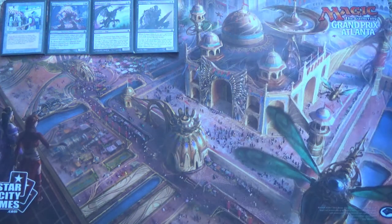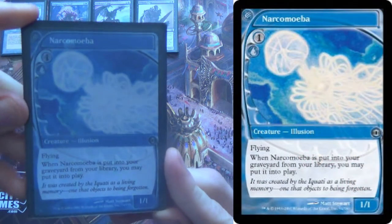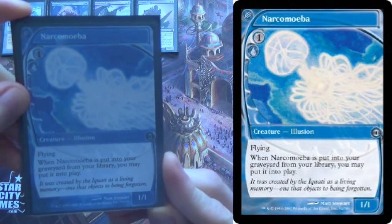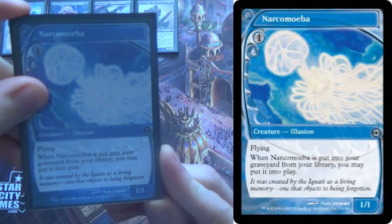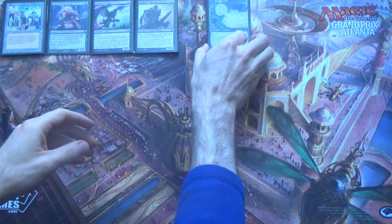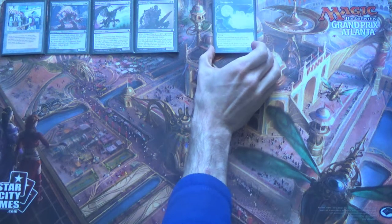Now we're dredging and we're trying to hit creatures to put into our yard. The main one is Narcomoeba. It's blue — ignore the casting cost, you're never actually casting this. You get it by milling it. If you mill it, then it hits the field: if it would be put into your graveyard from the library, instead you get to put it into play. And hey, that's pretty good.